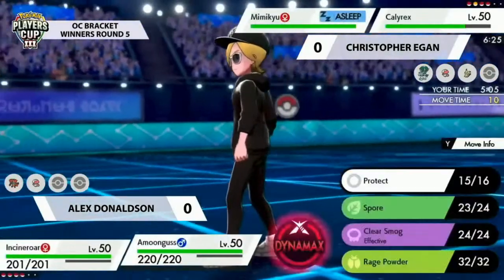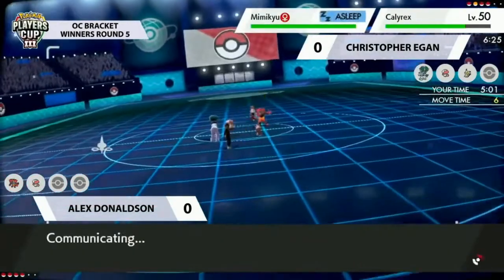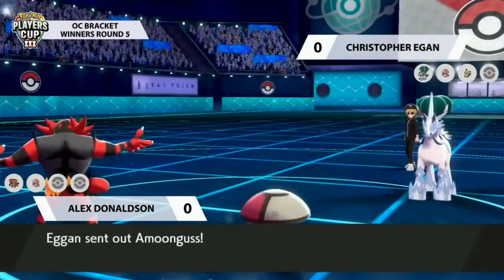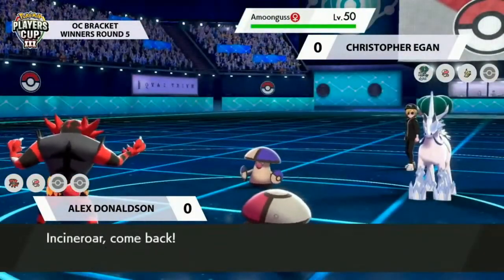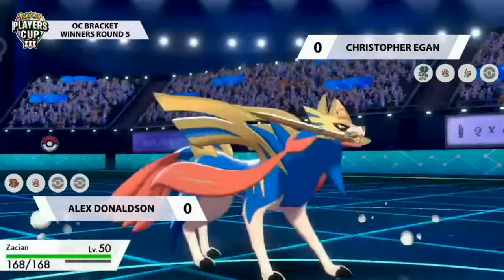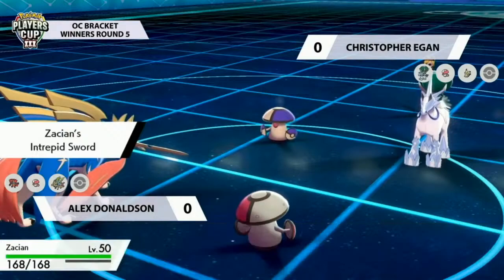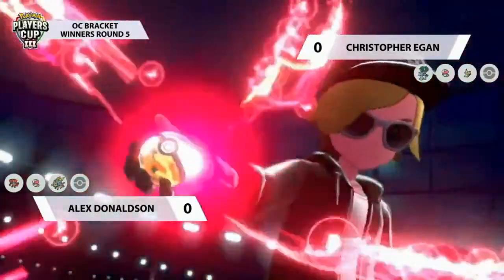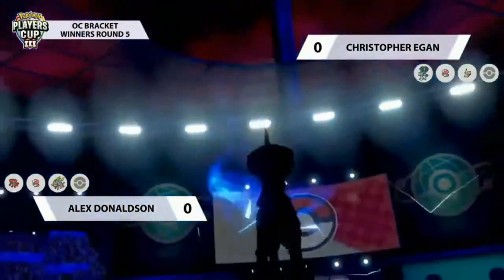Christopher gets Calyrex in safely and activates the Weakness Policy. However, Calyrex Ice really doesn't like going up against Zacian, so switching out makes sense — conserving Intimidate while Calyrex is at plus two. The question is whether you can actually knock out Zacian quickly enough. Mimikyu is also basically useless for offense right now. Amoonguss hits the field on Christopher's end and Zacian comes out for Incineroar, getting that attack boost with Swords Dance.